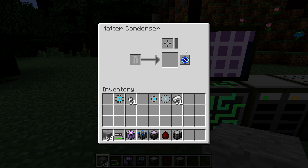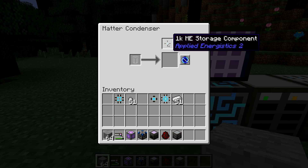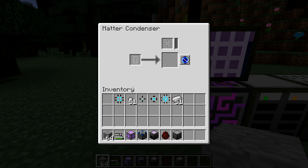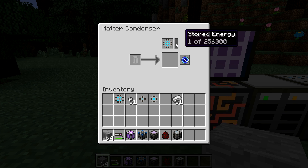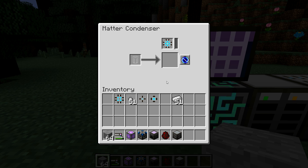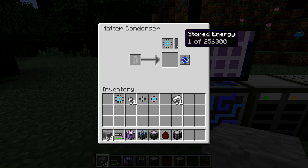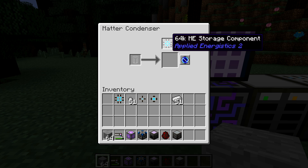There's one more setting on the Matter Condenser: the singularity. If you select singularity, it needs 256,000 energy per item. You can't use the 1K or 16K storage component for this — if you want to make a singularity, you must put in a 64K ME storage component, the most expensive one. That lets you store the 256,000 energy needed. We're not going to do that in this episode because the singularity is used for a very late game piece of tech in AE2, which we'll talk about in the next episode.